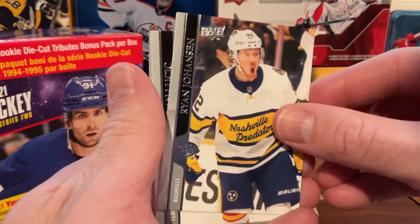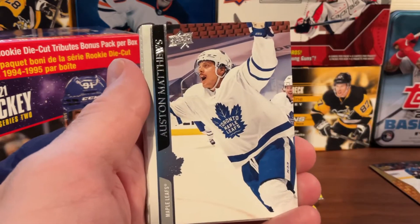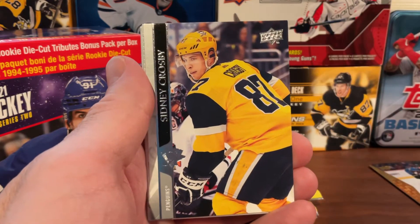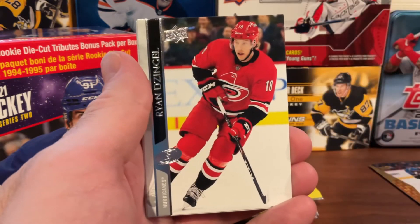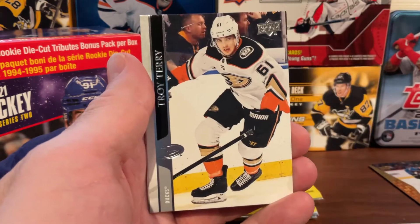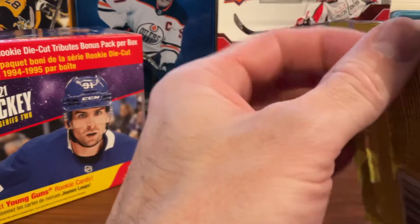Pack seven starts with Ryan Johansen, a Calgary Flames card, Auston Matthews — a very good player for the Toronto Maple Leafs — Sidney Crosby, so a couple of really big superstars there. Then a Marquee Rookies for the Dallas Stars, D'Angelo, Troy Terry, and just a base card to end the pack.